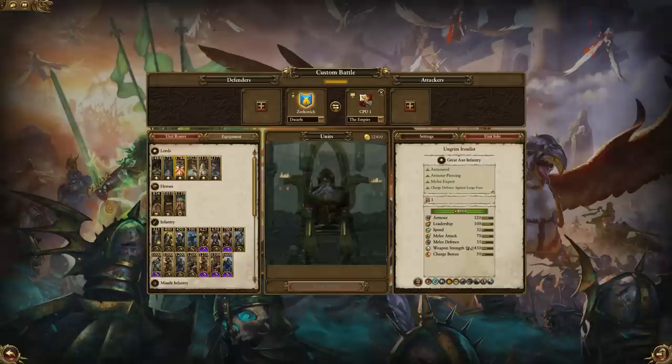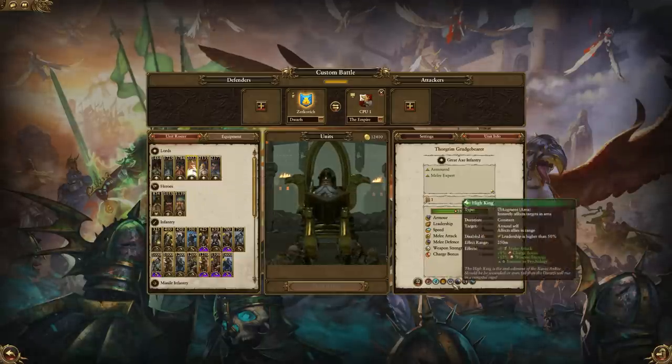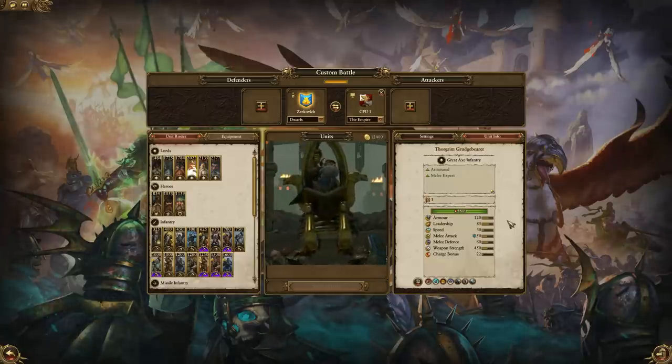That brings us to the leader of the Dwarfs, Thorgrim Grudgebearer. He is extremely tough with really high hit points and a lot of melee defense, he hits pretty damn hard too — non-armor piercing though, so he's going to be good in lightly armored crowds, and he also has magical attacks. So probably a good choice to bring against lighter factions like the Beastmen or the Elves, because he can get stuck into the melee with all their infantry and do a hell of a lot of damage.